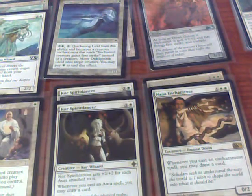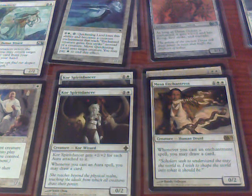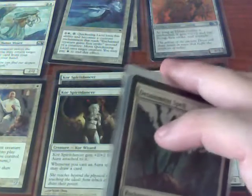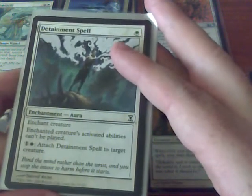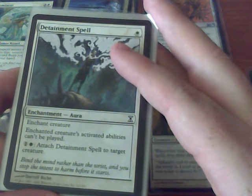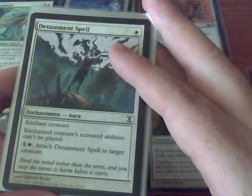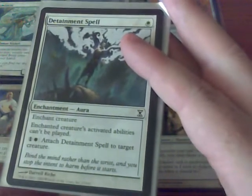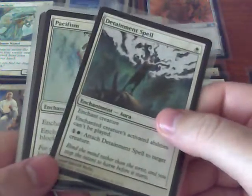When going over what spells to use as removal, I obviously don't benefit as much from something like O-Ring as I would from Fae Fetters. So my removal spells are geared towards auras. Instead of Arrest, I decided to choose Detainment Spell — enchanted creatures' activated abilities can't be played. A lot of utility creatures, such as Jade Mage or Onyx Mage, I don't really care if they attack — what I'm worried about is their activated abilities, like Spike Shot Goblin. And Detainment Spell allows me to reattach it to a possibly more terrifying creature. It only costs 1, which is another reason I chose it over Arrest.